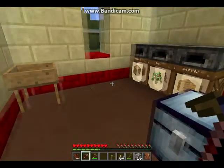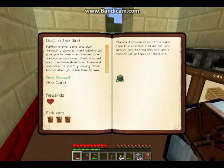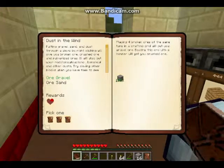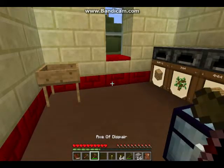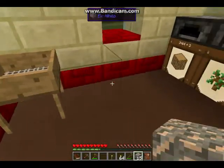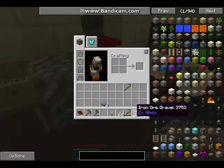We're back and I've selected the very next quest. It's called Dust in the Wind. We're going to do ore gravel, which I've already got some of that. So we're going to place down the ore gravel right here and we're going to turn it into ore sand.